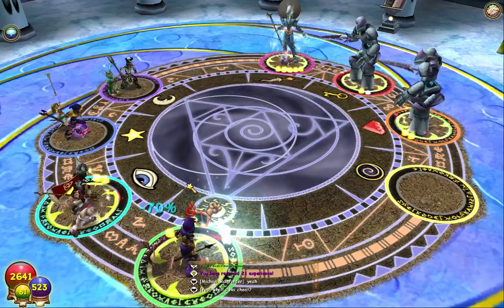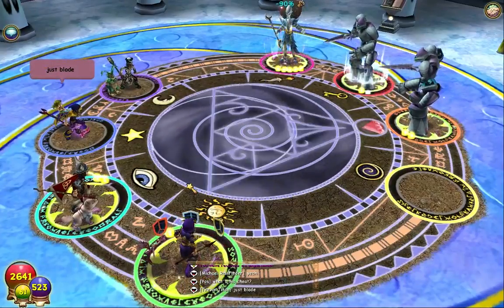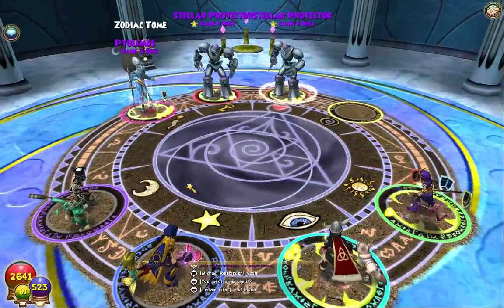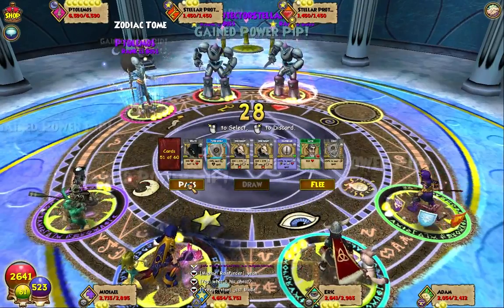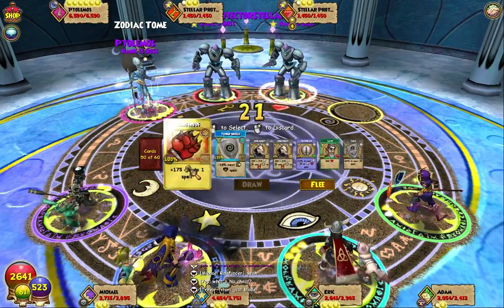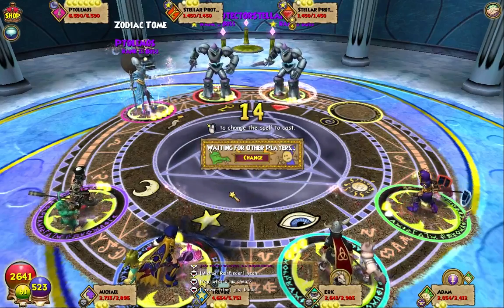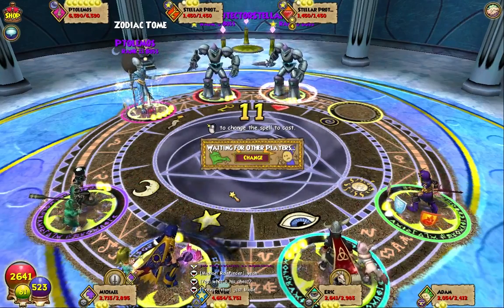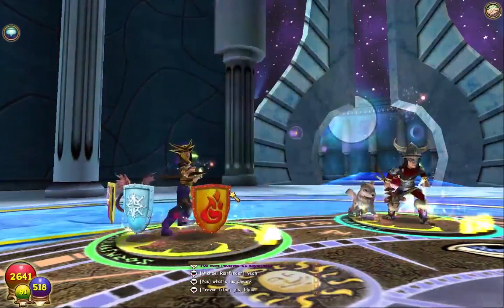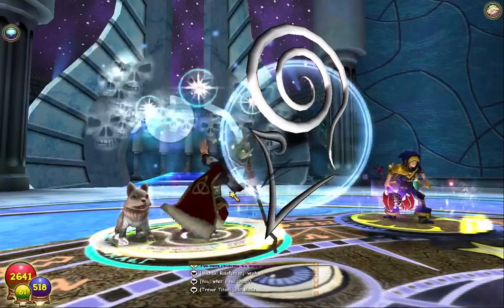Let me look up the boss's cheat. Just blades - it looks like we can only use blades and Tower Shields. So the cheat is blades only - that's fine. Yeah, why not, let's hit with Deer Knight because it will probably be enough to take the minions out over time. And that's his cheat confirmed.